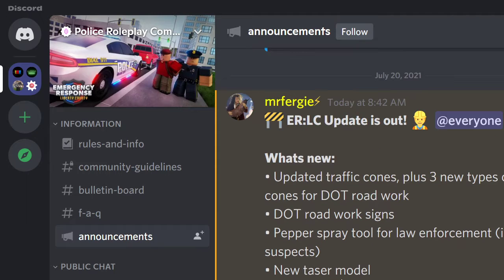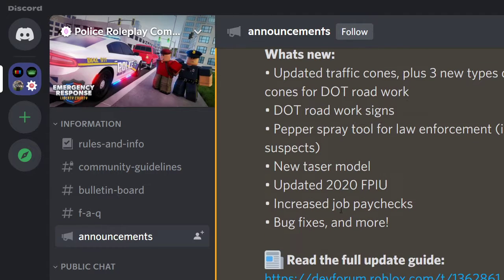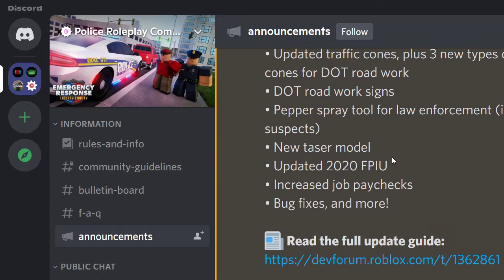Hello, welcome to another video where I'm going to talk about the ELC update. What's new is an updated traffic course plus three new types of course for DOT work, DOT work signs, a publish play for law enforcement, bear suspects, a new Jason model which I will show you, a 2020 FPIU, increased job play catch, and bug fixes and more.